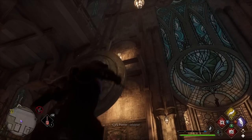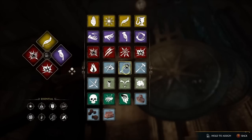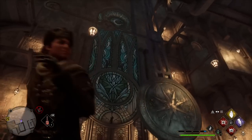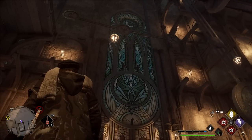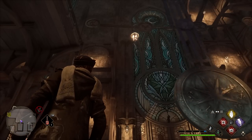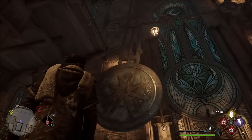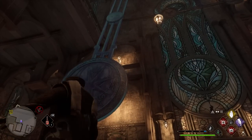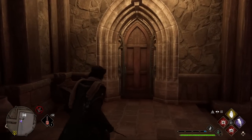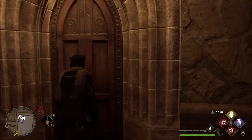We'll put on Arresto Momentum and when the pendulum comes back we want to freeze it when it's over the unicorn symbol. We've frozen it, and now we'll notice that this door is now open.